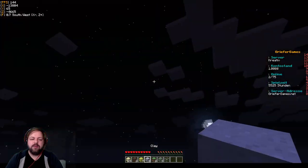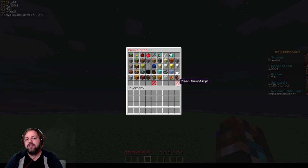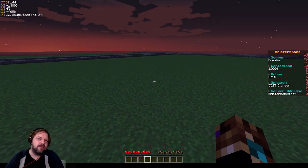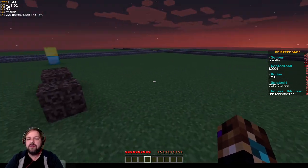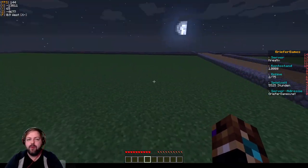Und wenn ich dann gebaut habe und denke: oh ja, jetzt habe ich nur noch Müllinventar – dann machen wir wieder Game Mode 1 und machen einfach Clear Inventory. Dann haben wir wieder ein leeres Inventar. Ist ja auch egal, wir müssen das Zeug nicht erfarmen, wir müssen das Zeug nicht kaufen, wir müssen das Zeug nicht sonst in irgendeiner Form verarbeiten – sondern wir nehmen es einfach da raus und können bauen.